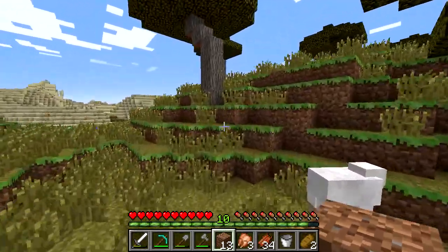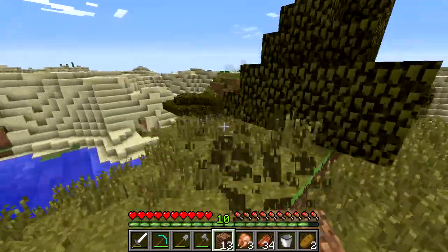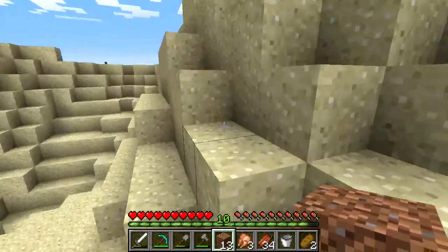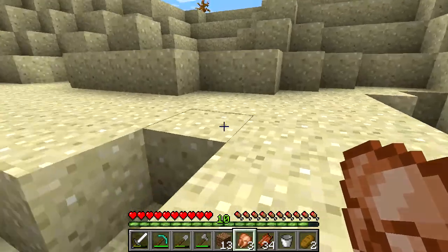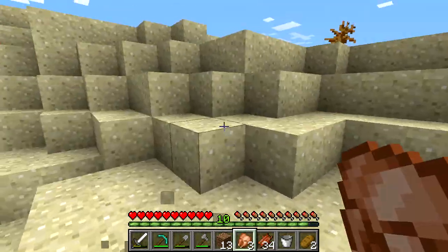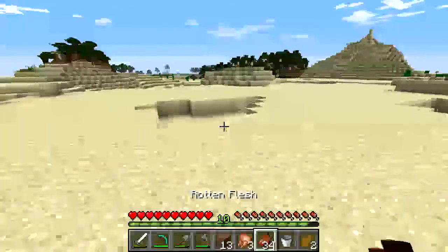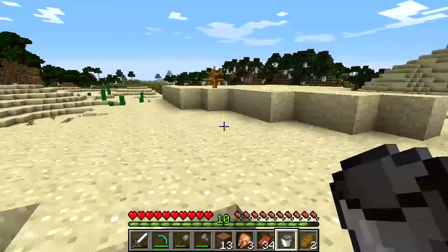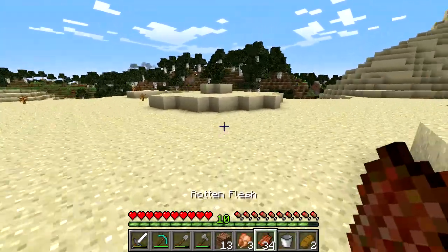Okay guys, this really sucks — my horse is gone. Why? Because my power went out not once, not twice, but thrice — yes, thrice — three times. I lost some recordings too because every time I turned my computer back on and talked about the power outage, it went out again. I can't do anything about that. Now I have to walk and I don't know what I'm gonna do — he took my gold horse armor with him. I don't even know if I can find my base again, so this is gonna suck.